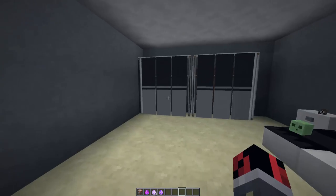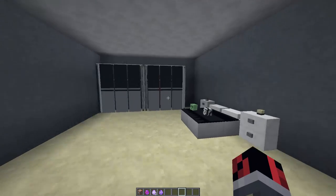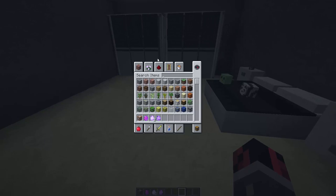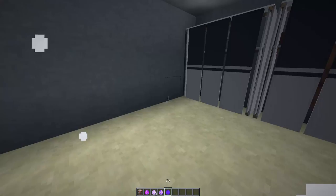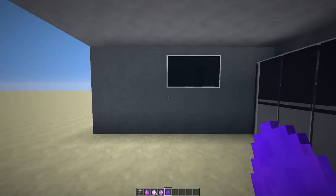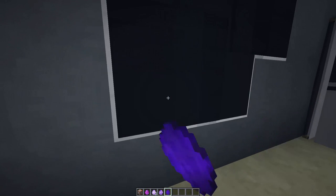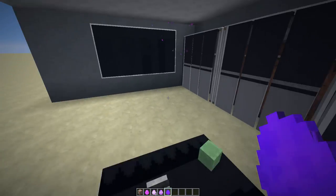The next crafting recipe lets you create TVs - sadly they're not working TVs, but there's a separate tutorial on working TVs linked as a card in the video. For the recipe, take six pieces of black stained glass and two blocks of redstone, drop them together and you'll get a TV egg. Place one egg for a standard TV, and it's extendable - place additional eggs to make it bigger.